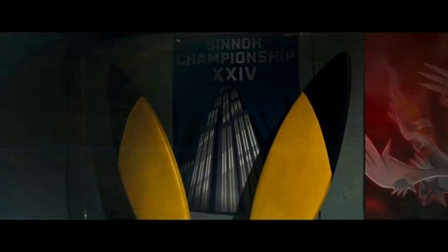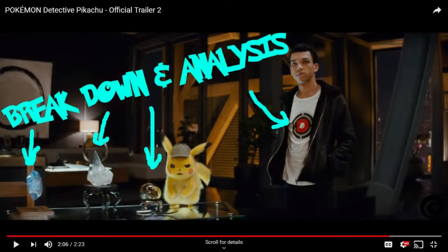One Easter egg that I love — tons of kudos for whoever came up with the idea for Tim's t-shirt. It's a red Unown, specifically an H. Why is it significant that it's red, and why is it significant that it's an H? If anybody watching has played A Lost Silver, fans will know exactly what I'm trying to get at here. If you haven't played the game, I won't spoil it for you — I'll try to get a link in the description so you can play it.